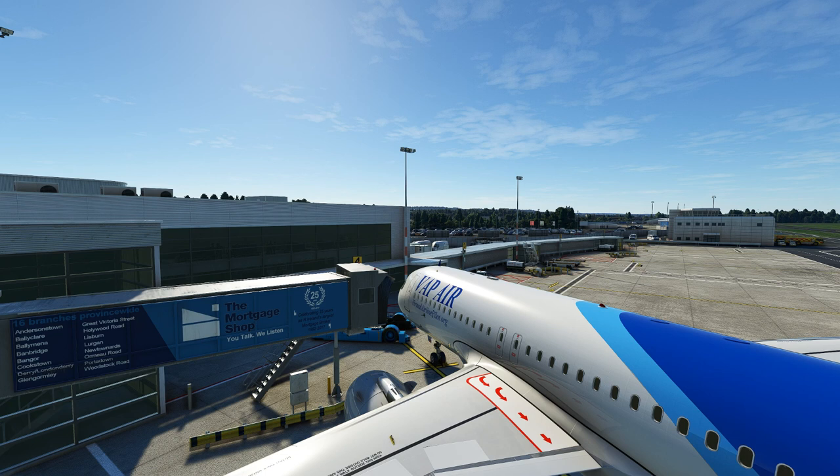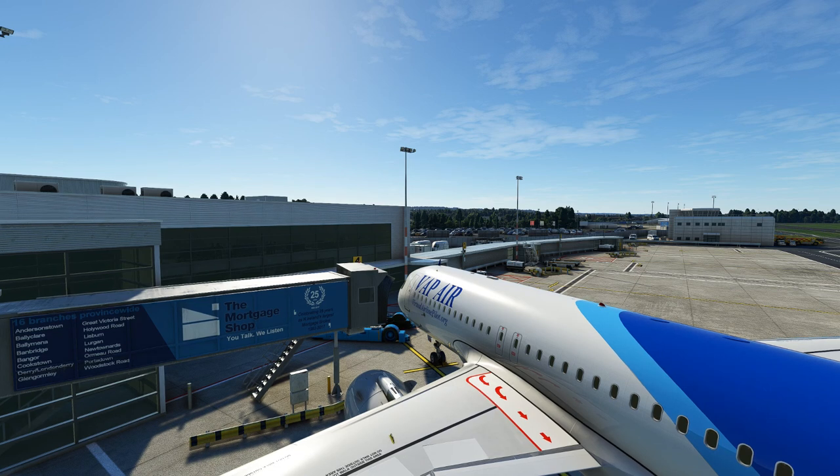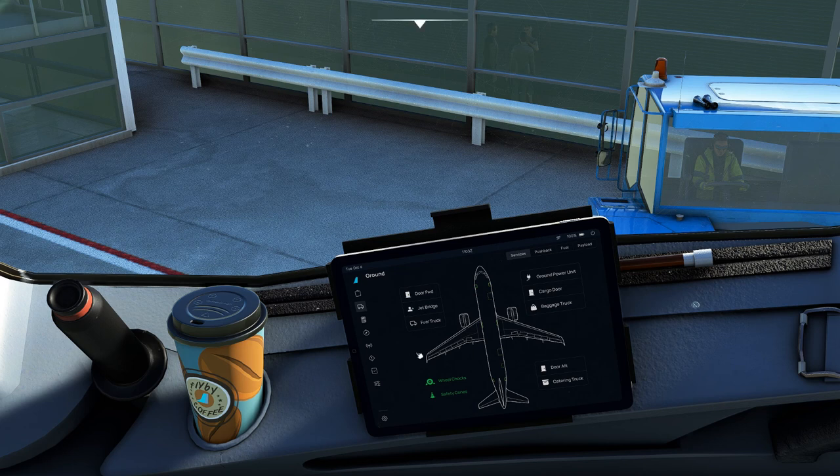The jetway doesn't seem to work very well. Let's go inside the aircraft — I'm in the Fly-By-Wire — and use the EFB to see whether I can get the jetway to work that way. Here we are with the Fly-By-Wire EFB open; let's click the jetway and see if it works.